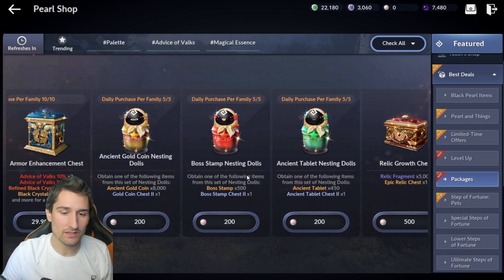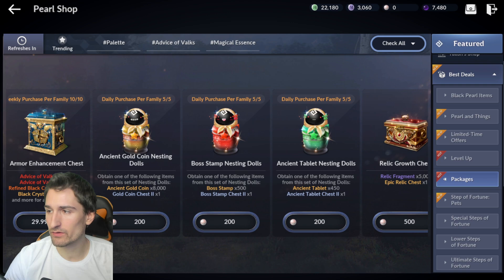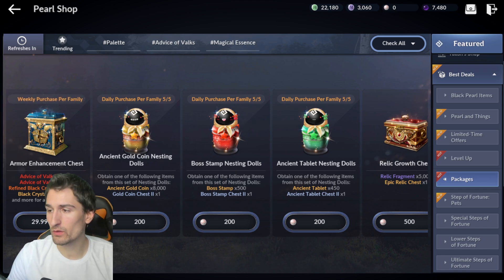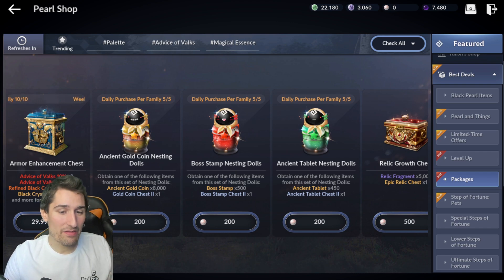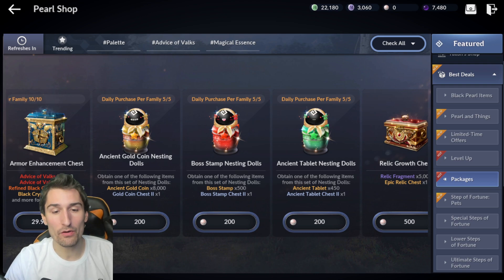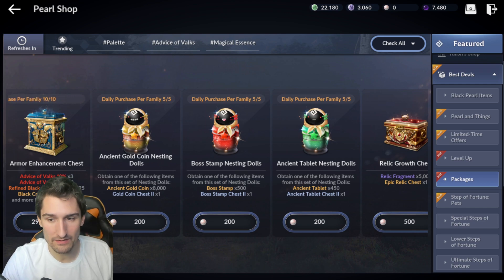The Nesting Dolls. So in our Nesting Dolls you get approximately — ballpark 600, even rounding up — you're getting 600 stamps per purchase at 200 White Pearls. So 1,200 White Pearls goes 6 times, giving you 6 times 600, about 3,600 stamps, and then you get your bonus half, so round it up to 4,000. You're getting maybe 4,000 stamps per $30 USD worth of Pearls buying the Boss Stamp Nesting Dolls, so the Hot Deal is over 2 times as good.